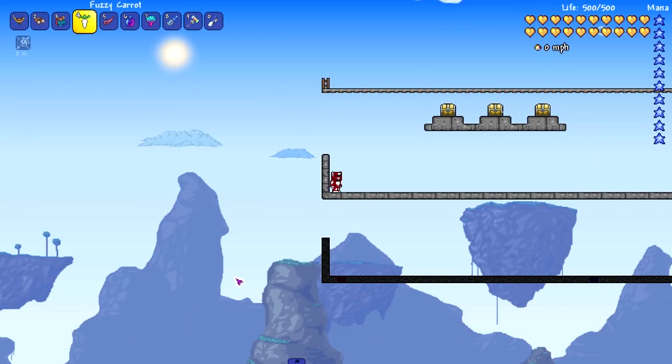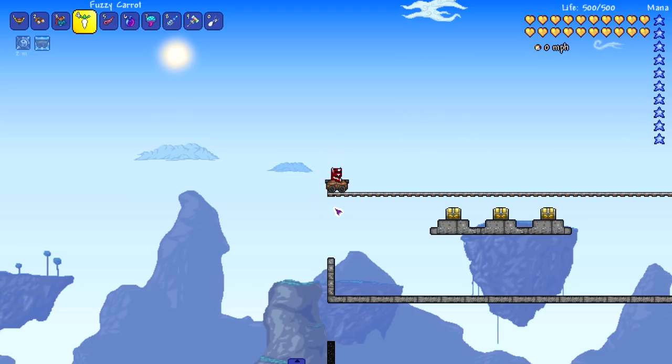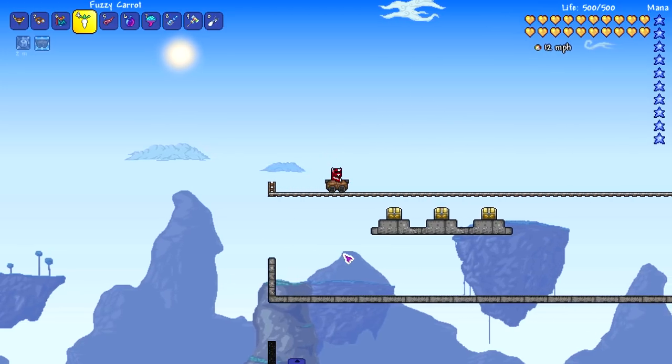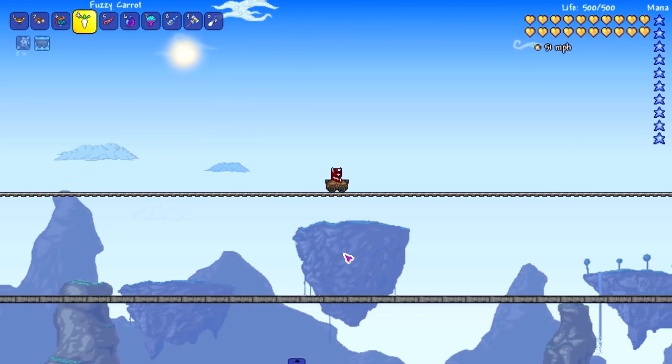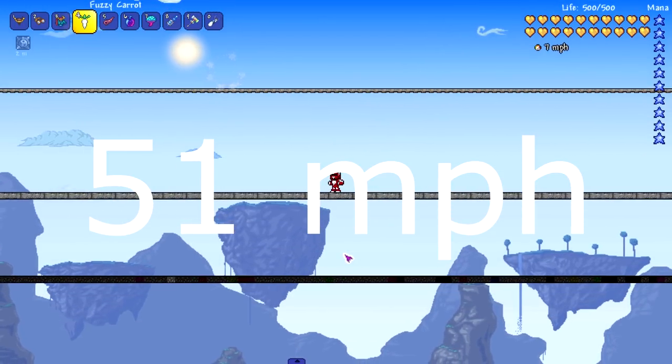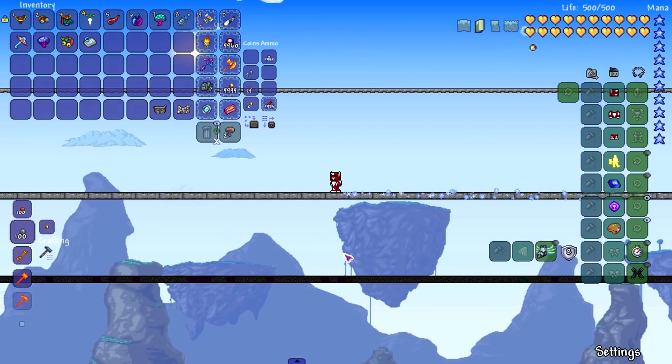We're going to put the wooden mine cart to the test — the one you spawn with, no crafting required. I'm going to assume it'll hit the 50s... and yeah, 51 miles per hour. Easy. That's pretty fast for the default mine cart.